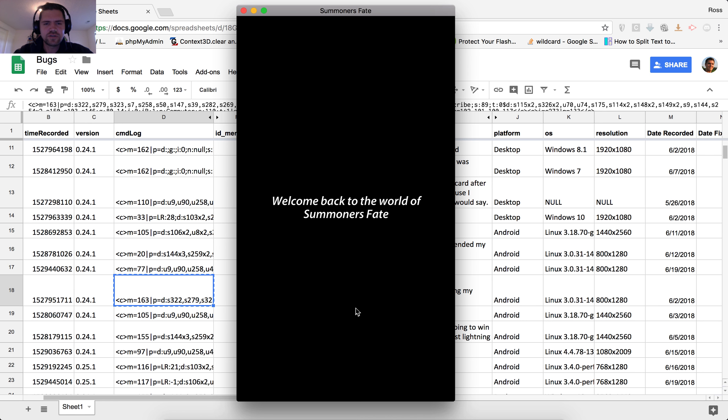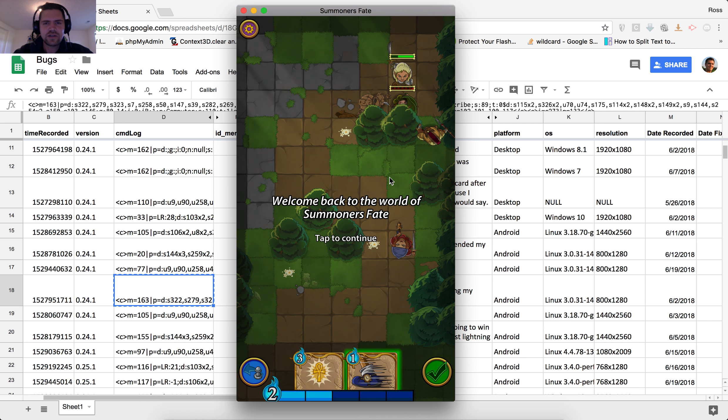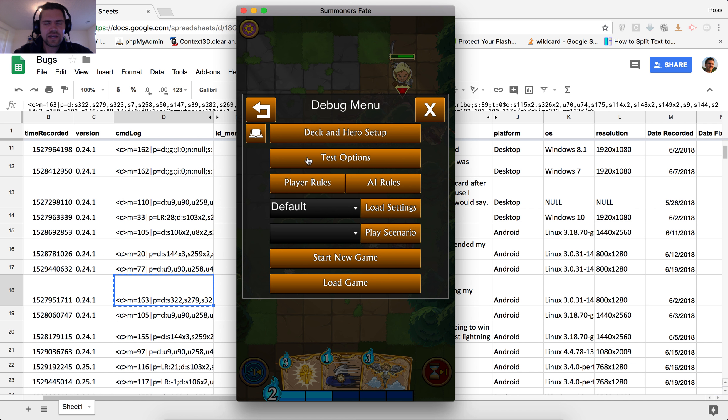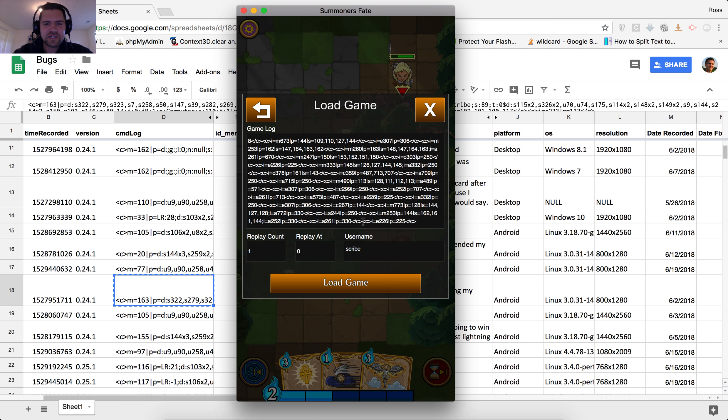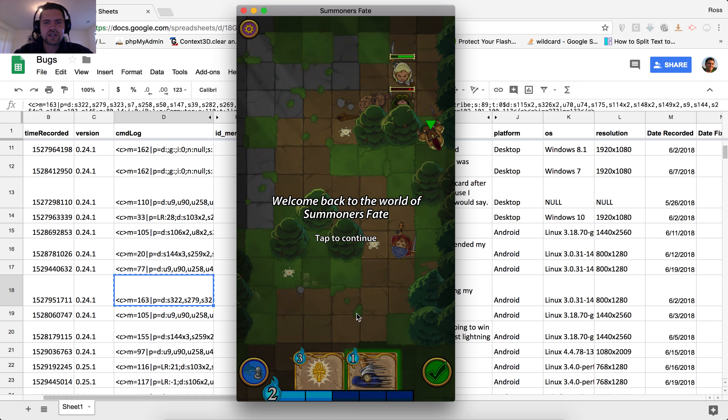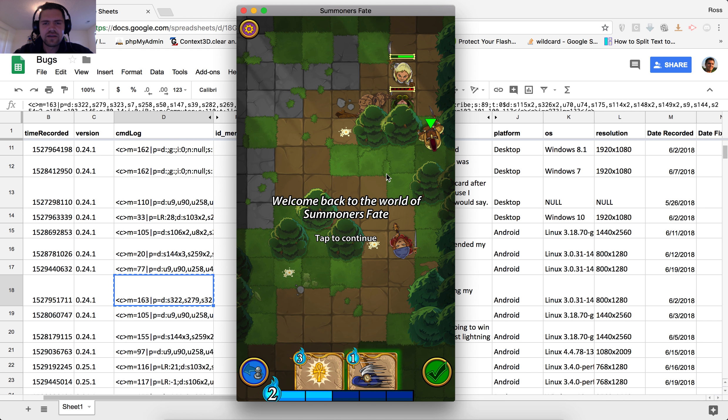Welcome back to the world of Summoner's Fate. So here we are — there's this Gladiator the player was talking about. And yeah, nothing happened on end turn there, which is probably expected right now because the AI never did anything, so there was no other part to that log. What we're going to do to recreate it a little better is go back into load game and delete that last interaction, which would have been the end turn command, and then reload it again so we can see what happens when we actually try to end that turn. This should hopefully give us an exact reproduction of the game state and allow us to see what's going on in the code.